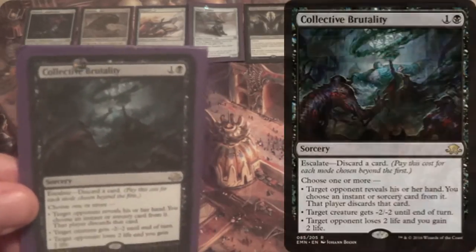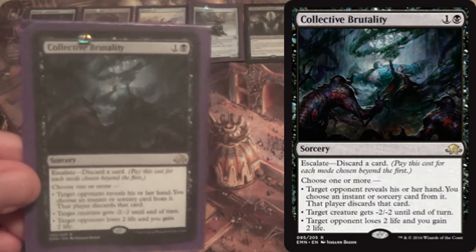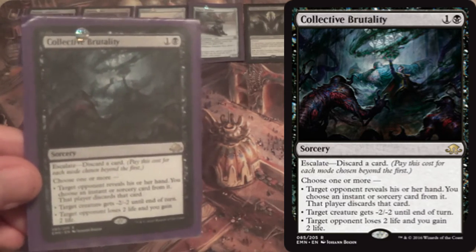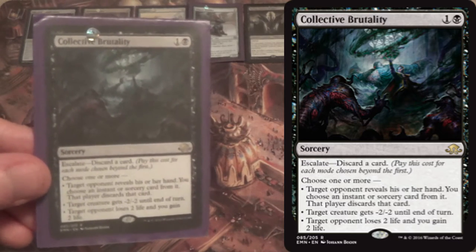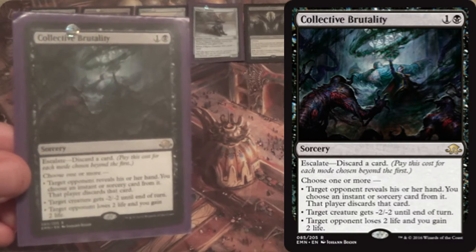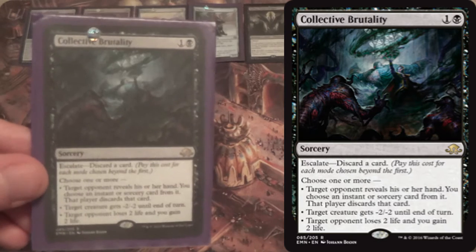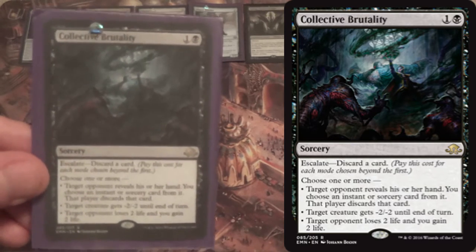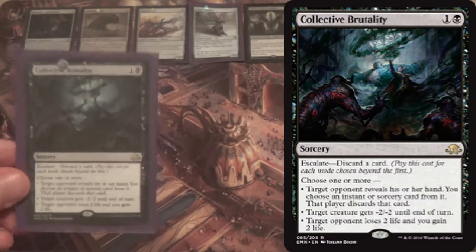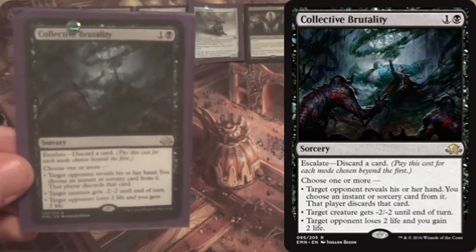With those cards as our win conditions, we start off with Collective Brutality as a 4-of to keep the opponent from killing us. I'm experimenting with it — it might not be good enough in this Smuggler's Copter format. But being able to do minus 2/minus 2 at sorcery speed, drain for 2, or take a card from their hand are all good modes. We can escalate by discarding a card and then get it back with Liliana the Last Hope.